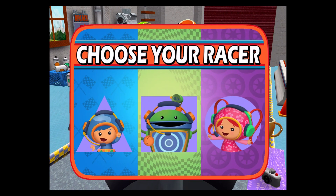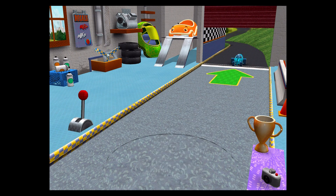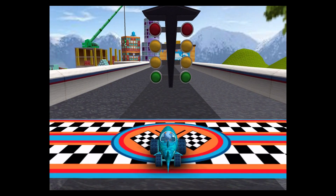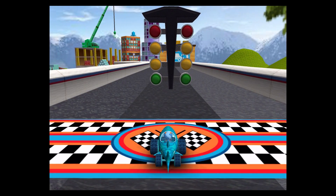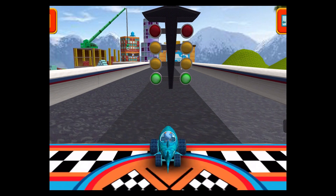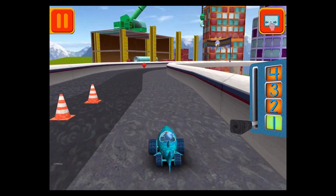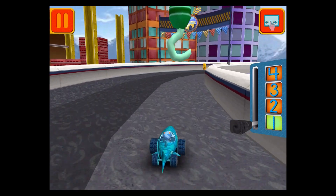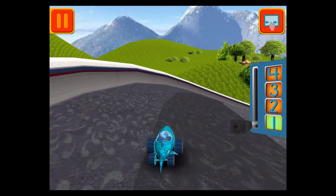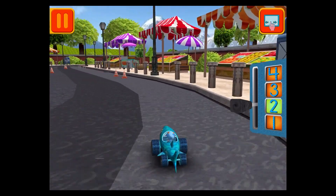Choose your racer. It's time for the big race. Collect coins to earn special prizes, and watch out for things on the road that can slow you down. Swipe left or right to change lanes. Great coin collecting, Umifriend. Move this lever to speed up or slow down. Those coins are really going to add up. Tap your car to see it do something cool.